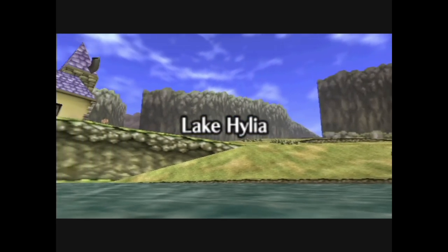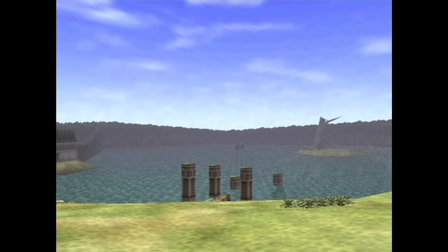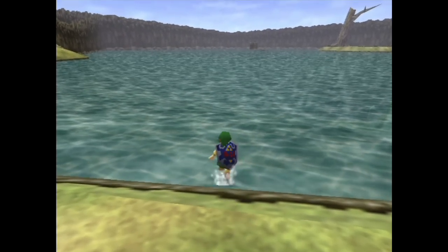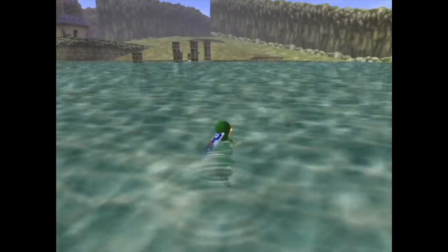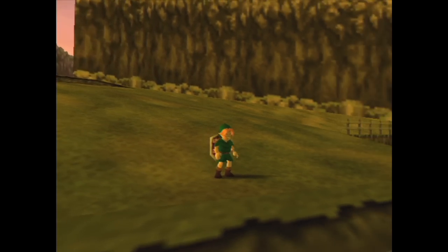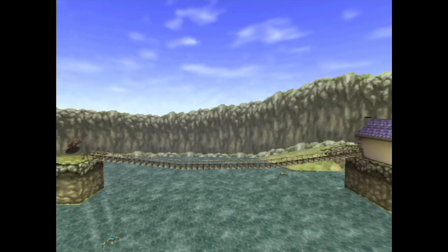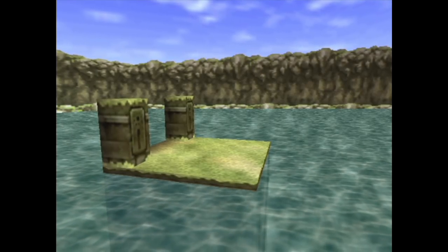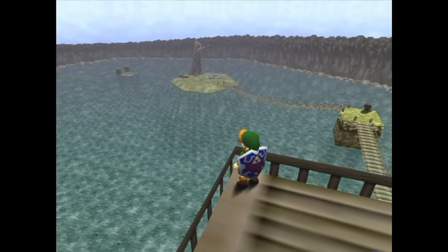Lake Hylia is where we're going next. This is another area memorable for its scale. I don't think I've ever swum from one side of the lake to the other — I'm gonna do that. I don't have much to say about this location, I just think it's neat. I like these long rope bridges leading to this island with a singular tree. I like the tinier square island across from it. I like that you can climb on top of this lab and get a bird's eye view of the entire lake. Great spot.